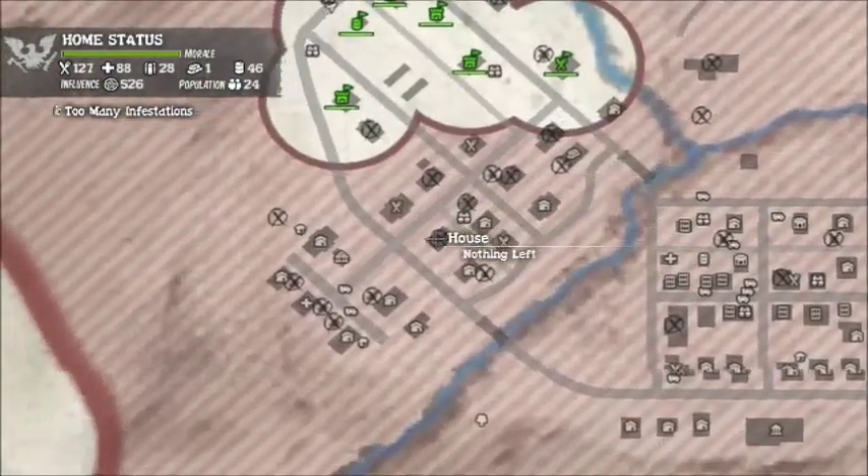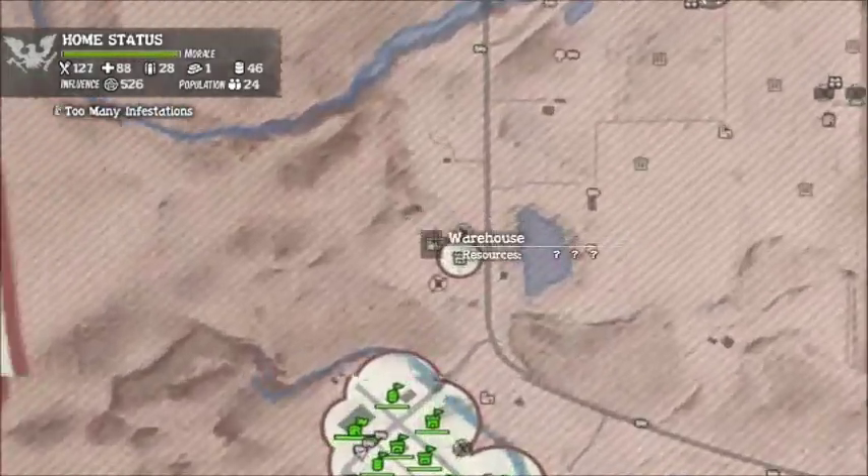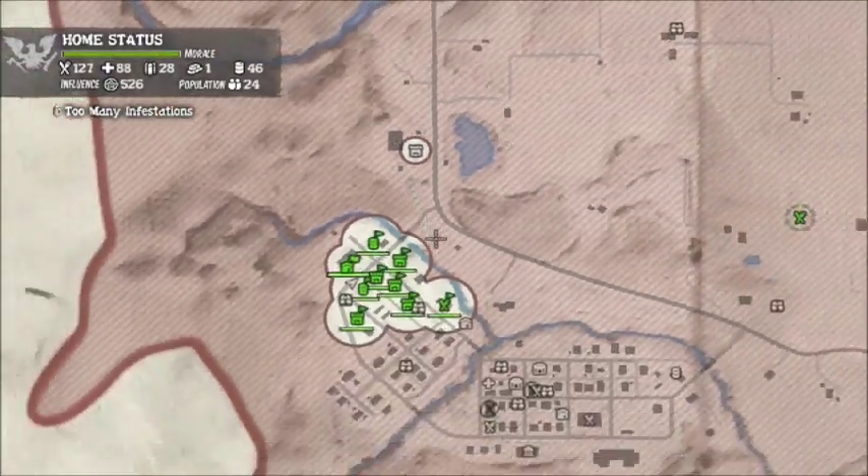There are some obvious places that you'll want to look, like construction sites, and most warehouses will always have things that will help you construction-wise.